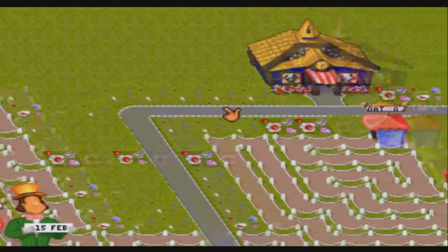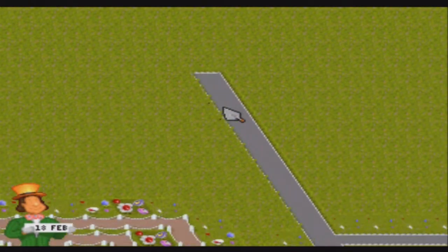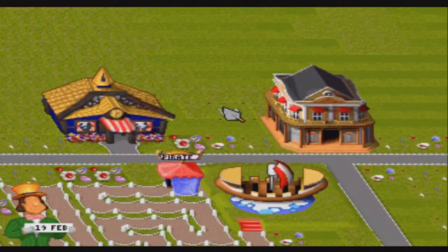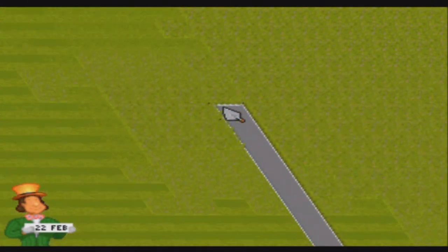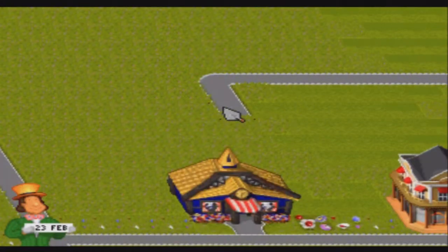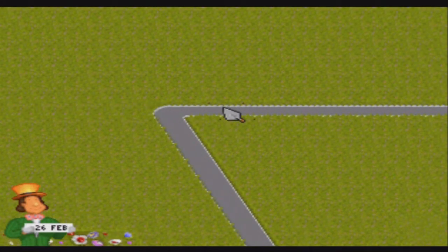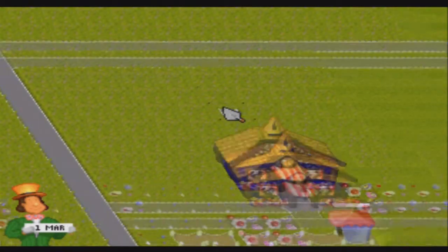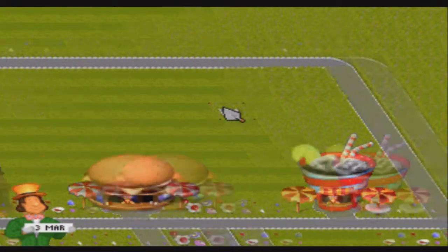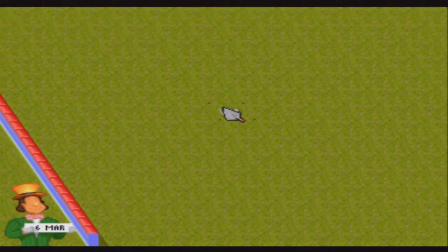I want to build a few more pathways up here. I don't think we really need one there. Let's have one here and then probably join them up — oh that was perfect, I didn't know that was actually gonna work! We're gonna have a few bits of scenery here, and then in this corner I want a roller coaster.